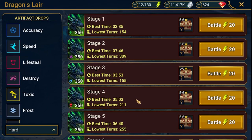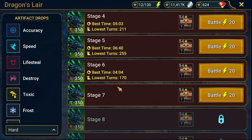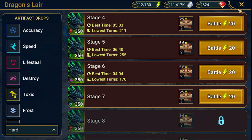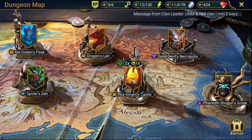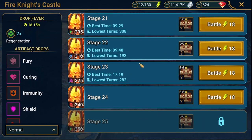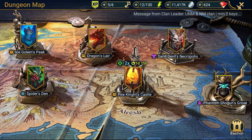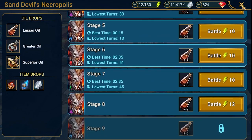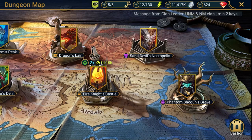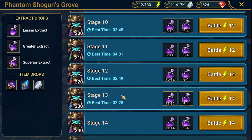In Dragon I pushed a little bit harder — stage six is done. Stage seven will only be possible if I finish my current project. Fire Knight I didn't touch — still on stage 23, need luck or a good champion for that. Sun Devil is untouched at stage seven, and Phantom Shogun I pushed to stage 13.